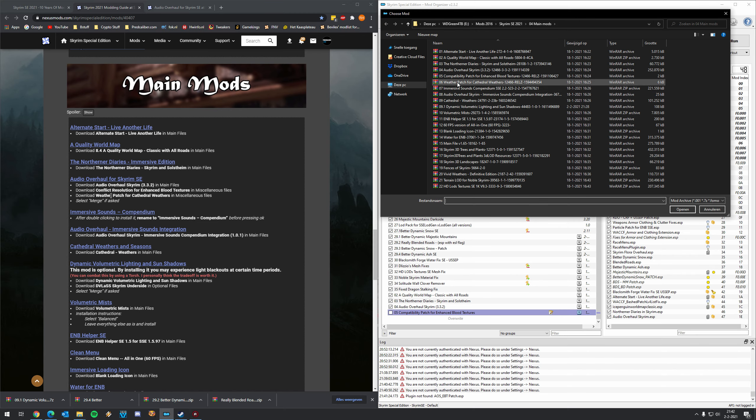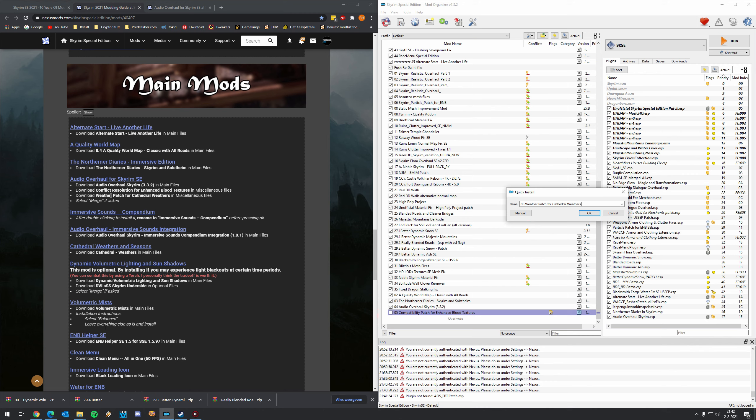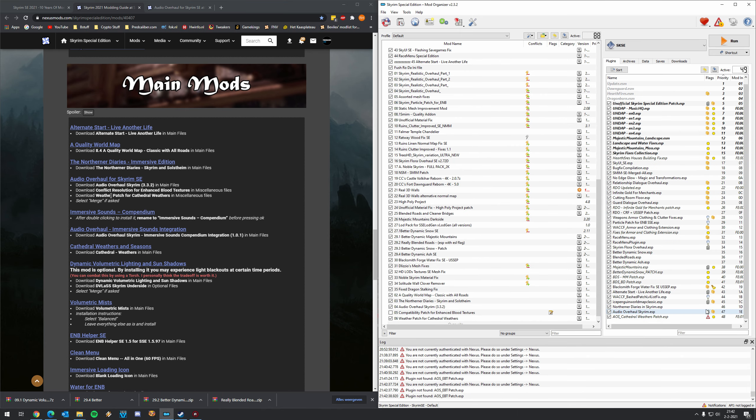We can install the weather patch for Cathedral Weathers, because we are going to install Cathedral Weathers during this mod list. Click Manual, press OK. This is probably also going to warn that Cathedral Weathers is missing, and yes it does — but again, we're going to install it later on, so that's fine.